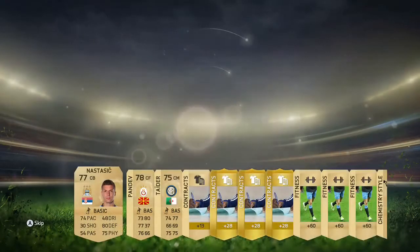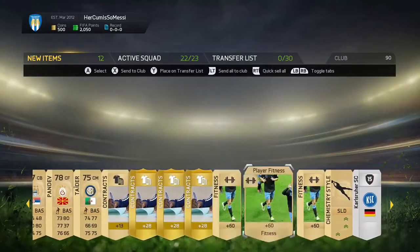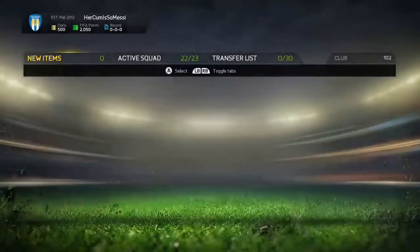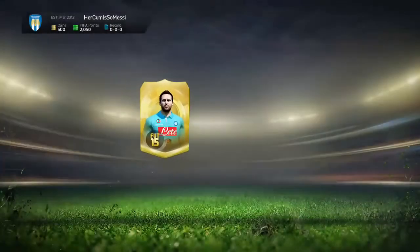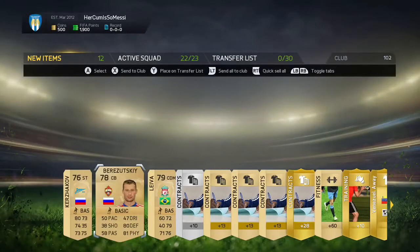Let's see. Oh, Pandev. I'm really scared right now. Chemistry style shield — oh, thank you. It actually shows it on the card right there. I hated it last week because you always had to scroll and check. Eventually I got the hang of it, but it was a pain in the beginning. They should have done this when they first started. But good job EA, a little slow, nonetheless. Better late than never is what we always have to say.